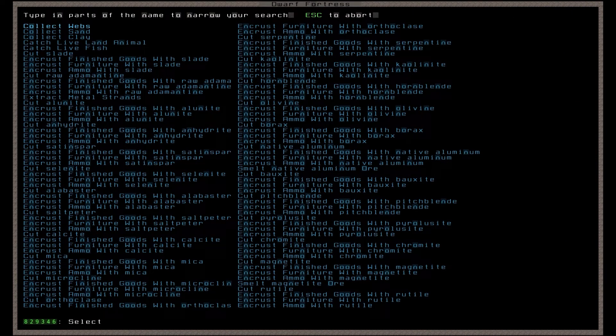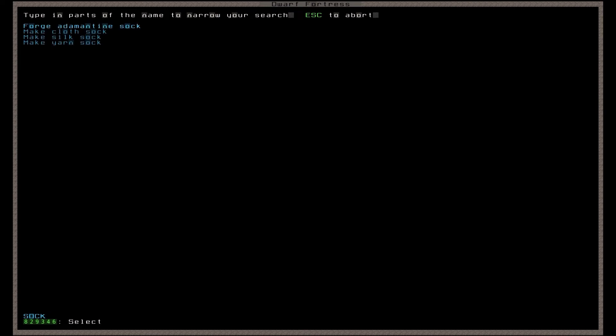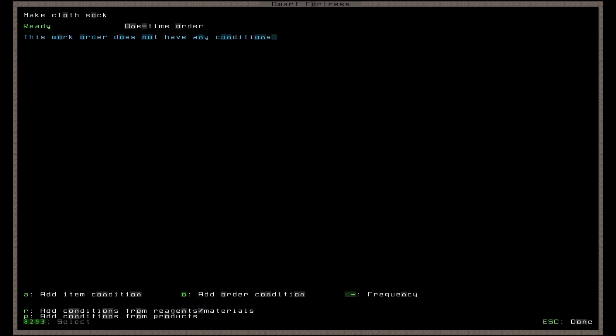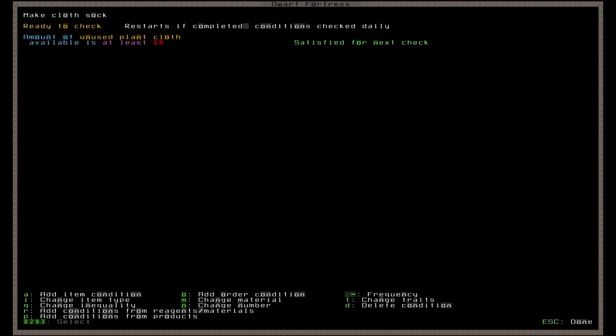Dwarf Fortress separates the clothing into individual pieces, so let's do the first one — let's write in socks. After choosing the material type, press C to add conditions to this labor. We want the manager to monitor both reagents and products of this job, so first we'll hit R for reagents. Let's request that the job only queues up if there is at least five available materials for the job. Use Q to find the correct inequality — we're looking for 'at least' in this case — and then hit N to change the number to five. Now let's add our product requirement using P. We want there to be at least 10 available socks within the fortress, so again we're hitting Q to change the inequality, and N if we want to change the number.